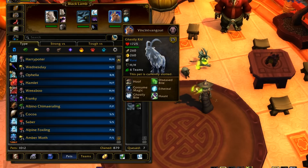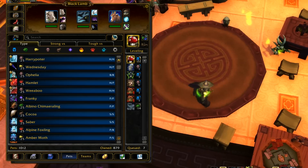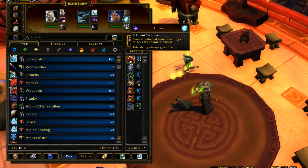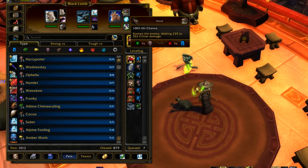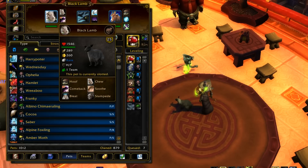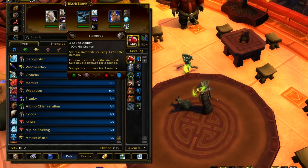And then I just have the Ghastly Kid in here because I like to have a Tier 1 pet that's kind of a cleanup. Even though Ghastly Kid is more of a starter, he's not really a cleanup — but he does well as a cleanup too. Because Aetherol and Hoof hit pretty damn hard. Plus you start off with Haunt, and if you can use Black Lamb with Haunt on them, that's more damage.